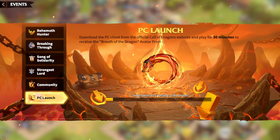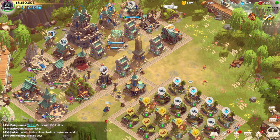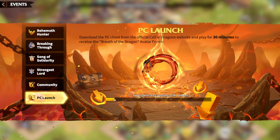For anyone running the PC client right now: if you go onto your PC client — this is not for mobile — you can click your Events at the top right corner, and there is the PC launch event, as you can see right here. Such a cool frame for being a PC client member.